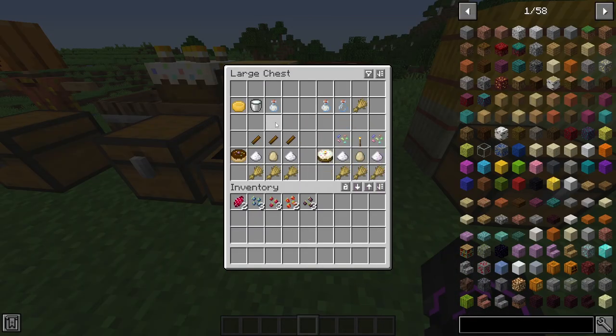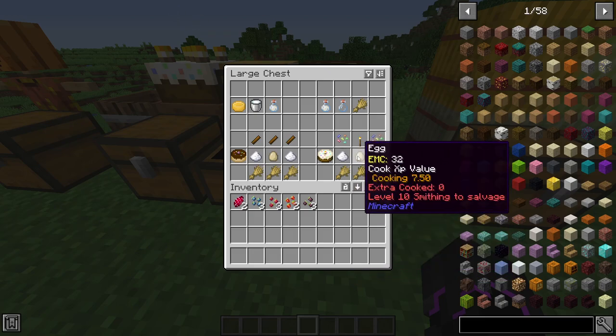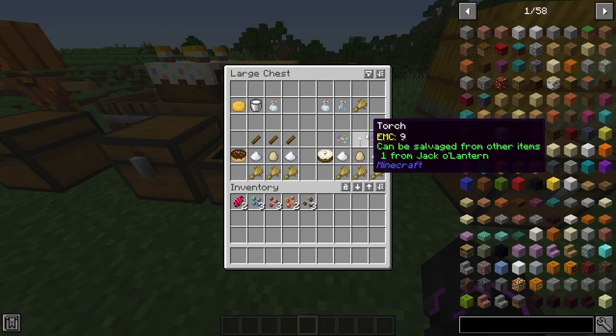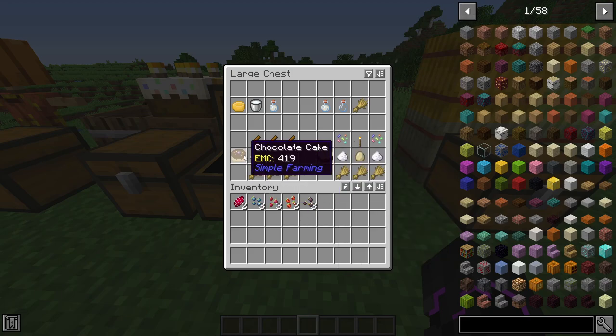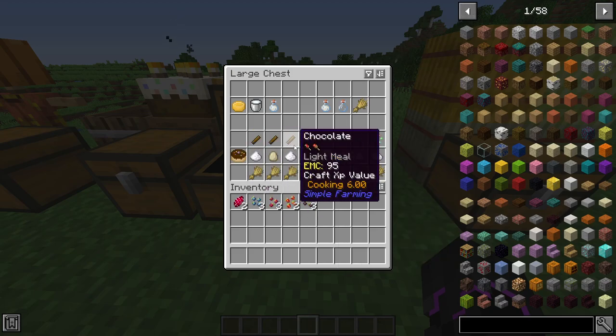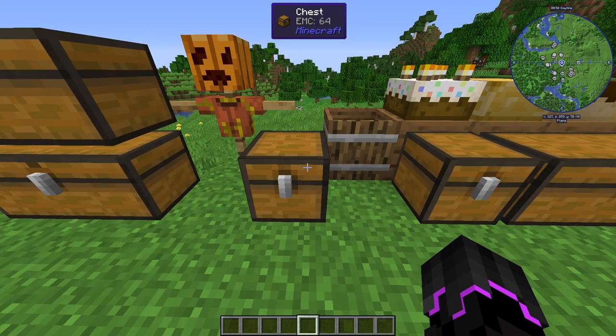A few recipes I'll show you: first, vinegar — which is important if you want to make a wheel of cheese, because a wheel of cheese requires milk and vinegar. For vinegar you just need a glass bottle and wheat, rice, rye, oat — any of those. For a cake you also need sugar, eggs, a torch, and sprinkles — for sprinkles you just need any type of dye and sugar. There's also a chocolate cake which needs chocolate, sugar, and wheat, and chocolate is just sugar, cocoa beans, and milk.